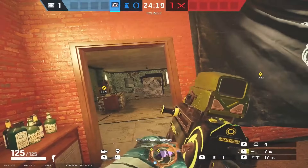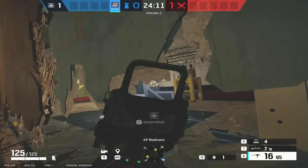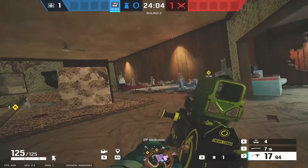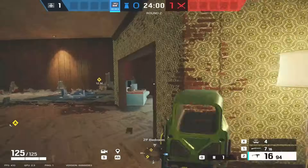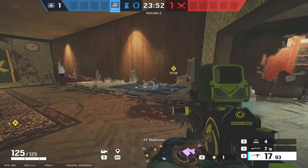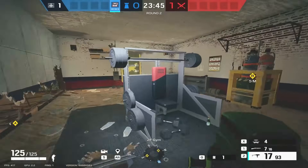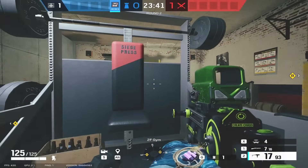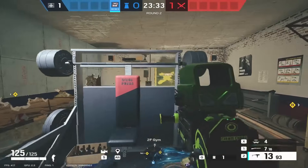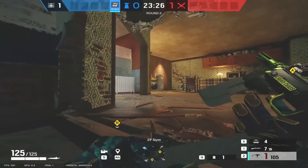The gym holes are there to stop anyone planting in gym who jumps in the gym window. If you're playing here hiding behind the mattress you've got a one-way angle onto gym — they can't see your feet but you can see if they jump in. From bathroom, assuming no one's on master window, you can do the same and make sure nobody jumps in gym. Generally they're going to try and plant in gym, so opening this wall completely stops that. You can have somebody play in gym tucked prone behind the weightlifting equipment — it's solid so you can't get shot from here.